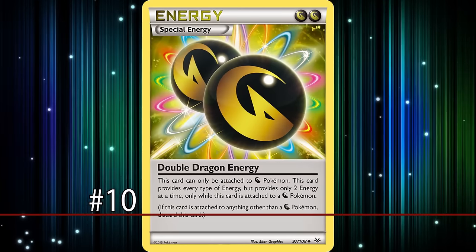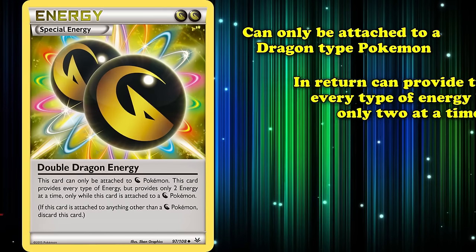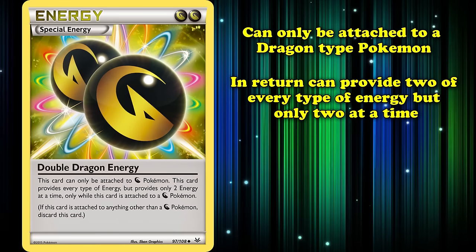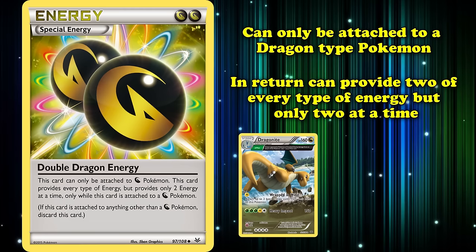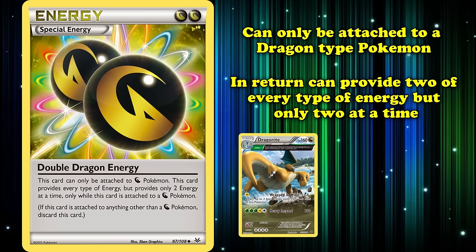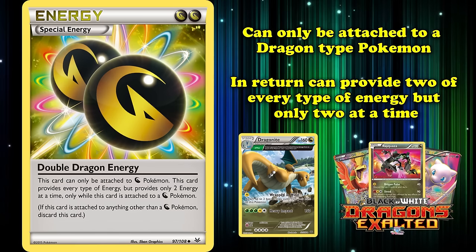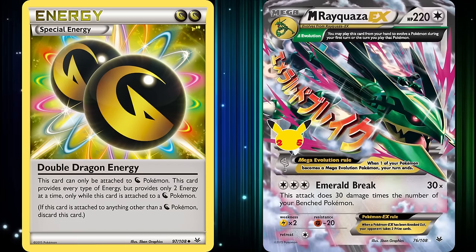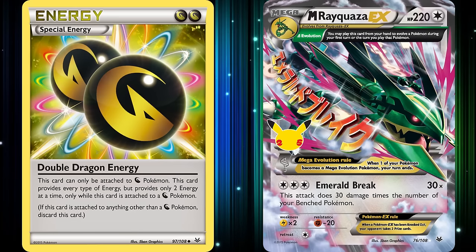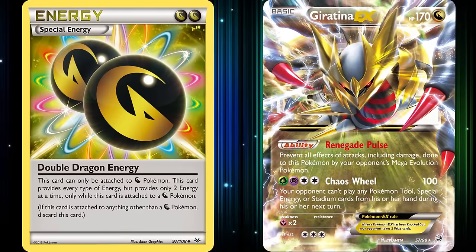At number 10 we have Double Dragon Energy. This energy can only be attached to a Dragon-type Pokémon, but in return can provide two of every type of energy, though only two at a time. While there haven't been many Dragon-type Pokémon printed — the type was only introduced in the TCG starting in Dragons Exalted — Double Dragon Energy provided quite the utility to decks looking to resist the strong Mega Evolutions, such as the extremely powerful Mega Rayquaza EX, by providing the two or four energy required on Giratina EX for Chaos Wheel.